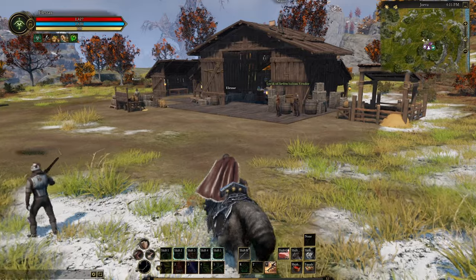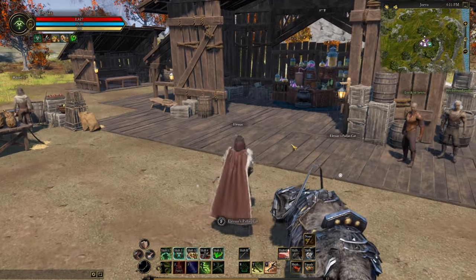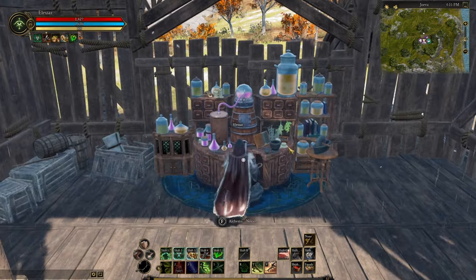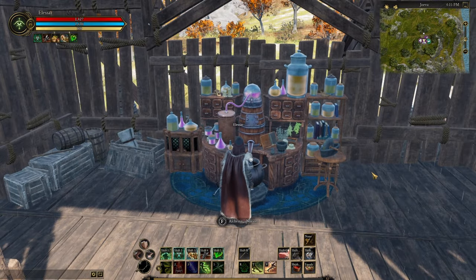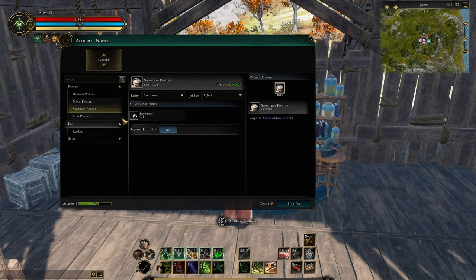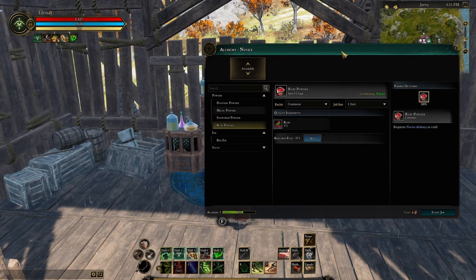If you know how to craft, you'll probably already know how to use fuel. But if you don't — let's say here at an alchemy station, when you open it up, let's go to something I have, say ruby powder — I have some rubies. So if I want to craft this and I try to click Start Job, I have the money, but it says insufficient fuel. You can see under the requirements it's got a fuel, acquired fuel of one.